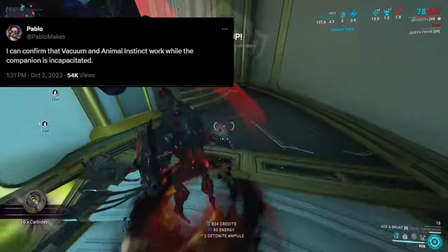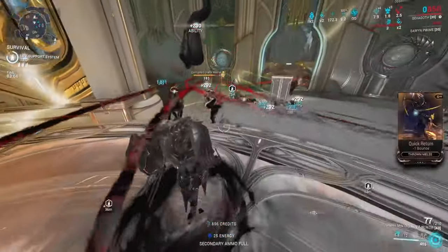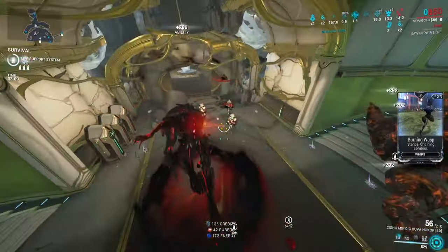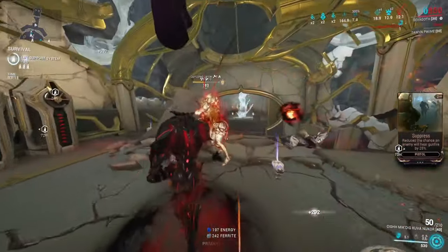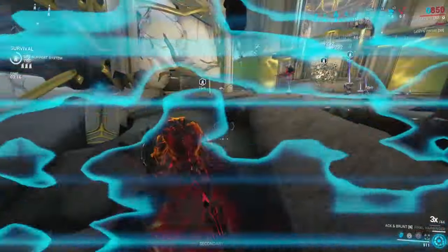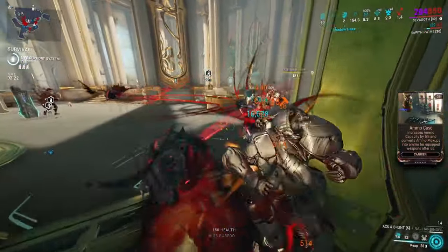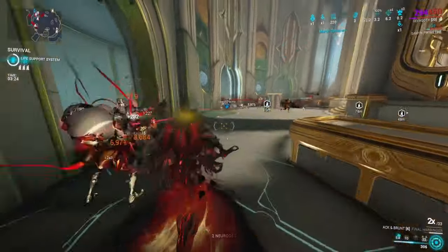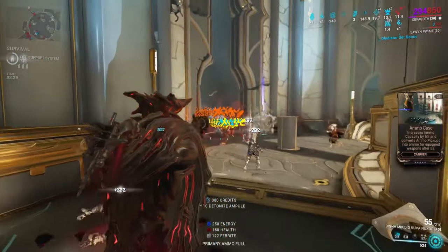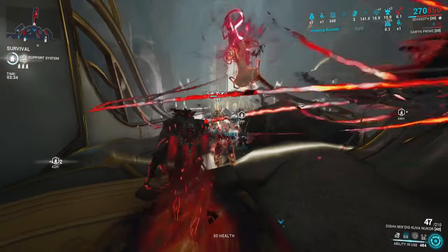Another reason this will be very nice: look at this tweet from Pablo. Pablo confirmed that Vacuum and Animal Instinct will work while the companion is incapacitated. That means even when your companion is in a downed state, those passives remain active. So as long as you have the Fetch or Vacuum mod equipped, you'll have basically near-permanent vacuum. It uses up a mod slot, so it's not completely free, but it's a really big step toward universal vacuum at all times.